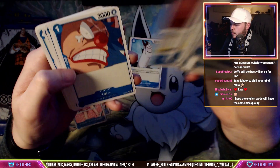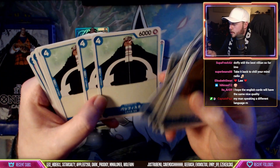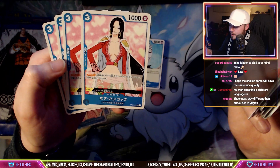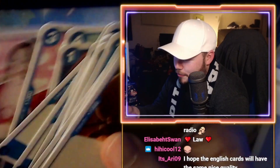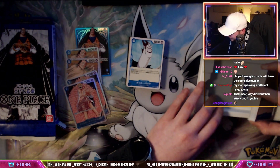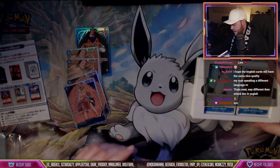You got Bartholomew Kuma, Buggy — shout out to the god right there — and then these are the Pacifistas that you can search your deck for with the Sentamaru combo. And she's also a blocker with three cost so you can Thrust Pad Cannon her — I'll give Boa Hancock a Thrust Pad Cannon. Alright, so those are all the starter decks — very very cool, and when I get them sleeved up we'll be able to play some games. Let's go!